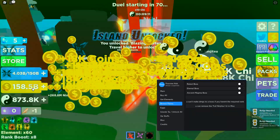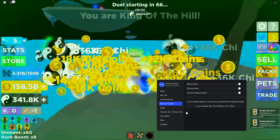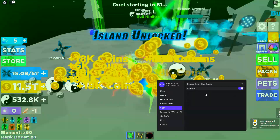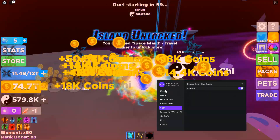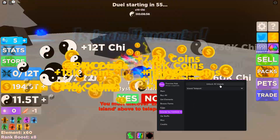You can see I'm already in the billions, trillions. So this is kind of a nuts auto farm — you're going to want to use this before it gets patched. Auto egg — I'll just go with the crystal. Eggs are important, but island teleport, unlock all islands — you know how it goes and you can teleport to whatever island you want.